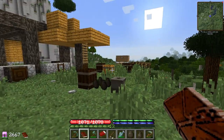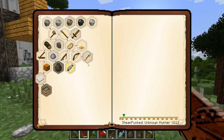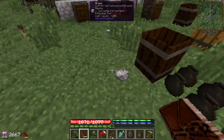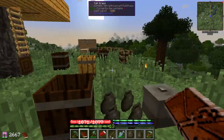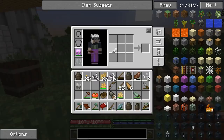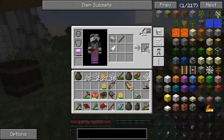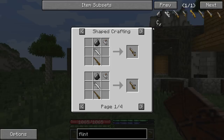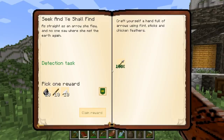We can make some arrows real quick — in TerraFirmaCraft it's actually pretty simple. We did get some feathers already — yeah, we got nine of them. We do this and we can make arrows for our bow — get the pew pews. I don't remember if we get flint from gravel in this, so just on the safe side I'll pick that as our reward. We got 32 arrows, made a few more off camera.